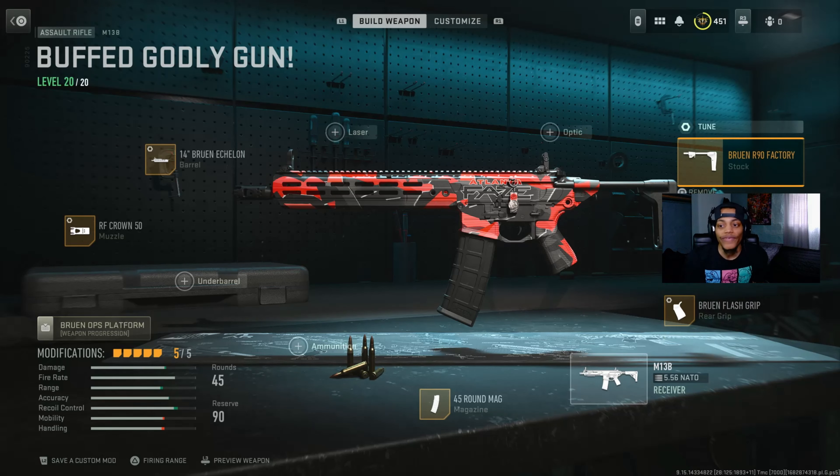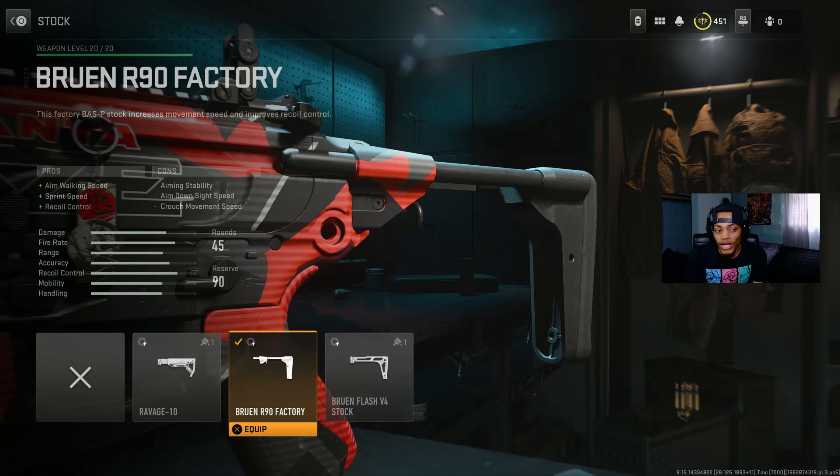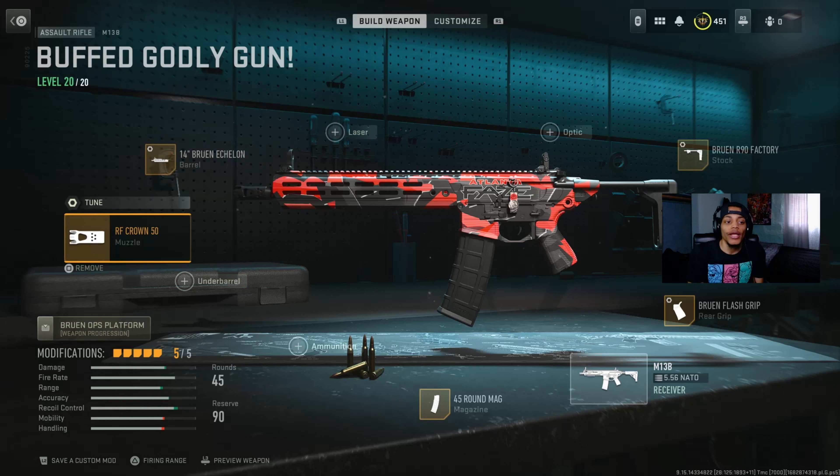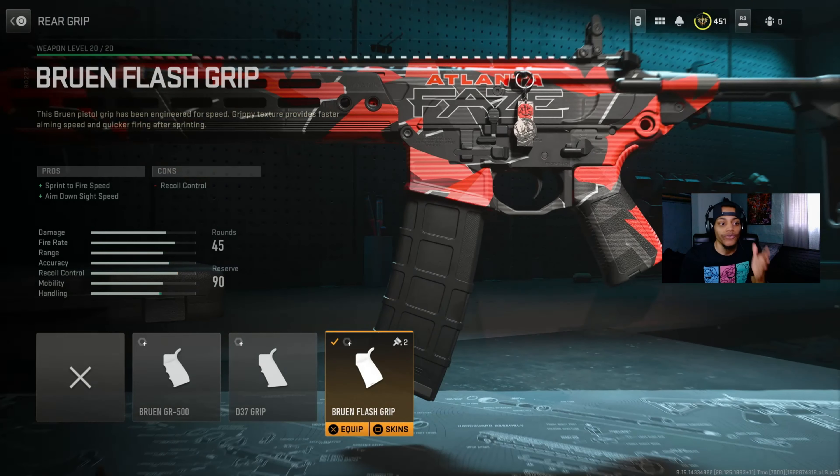With the stock, we got the Brewer R90 Factory. On the pro side I got aiming walking speed, sprint speed, and recoil control — so this is a good stock. I can aim while walking and sprint faster for domination-type modes, and the recoil control really helped. Even though on the stock the recoil control is technically a con, I don't have an underbarrel — but the barrel and muzzle help out with recoil.